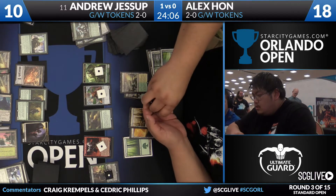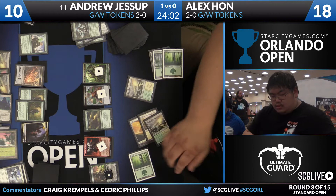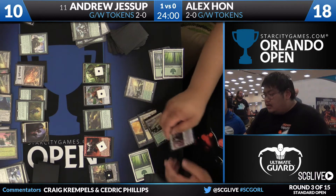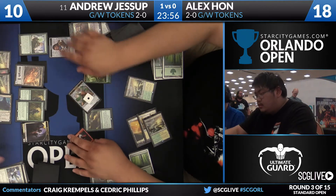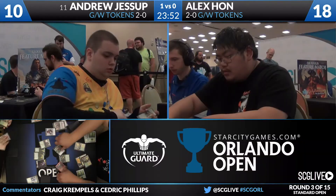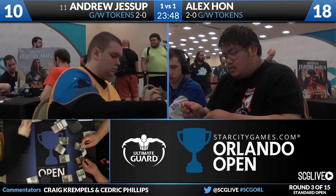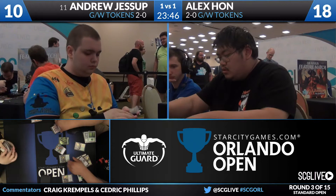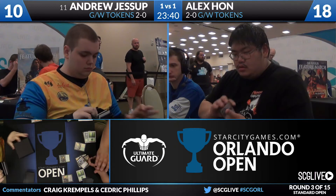He's taking this Nissa down, which means everything's going to get a +1/+1 counter. Ashaya is a 5/5, the Thopter token is a 2/2, Avacyn the Purifier is huge. It's a Gideon emblem — cash that in, make an emblem. Beatdowns. Andrew Jessup's out of here — he'll concede pretty quick. The Morph — it was a Den Protector. As Alex Han ties things up against Andrew Jessup, Green-White Tokens mirror going to Game 3.